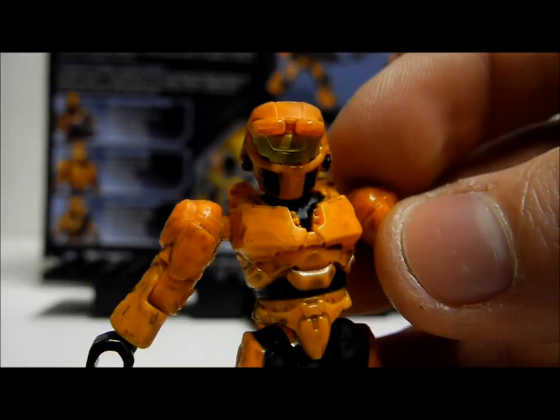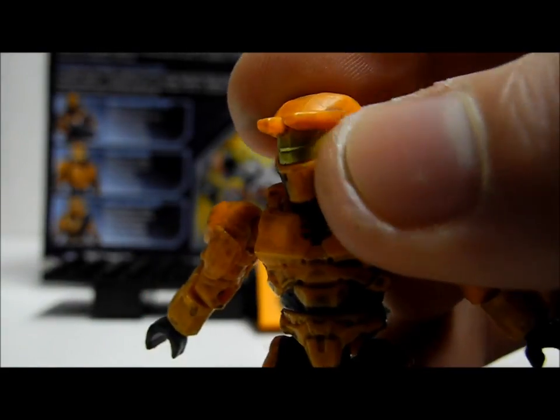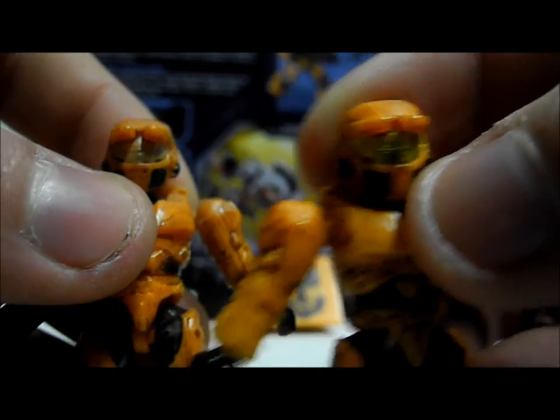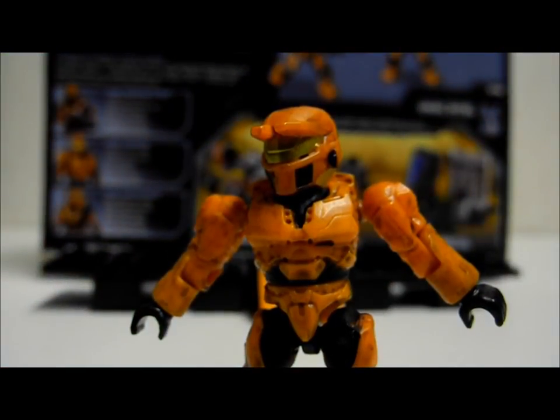First off is the UNSC Spartan. Now this is very similar to the one we've seen in the random packs, but it is slightly different. There is a slightly different shade to the orange tone and the visor is a more prominent gold colour in the new combat unit. So it is a very nice figure — standard Spartan we've seen a lot of, but it is still a very nice colour. The next one is the Spartan EOD.